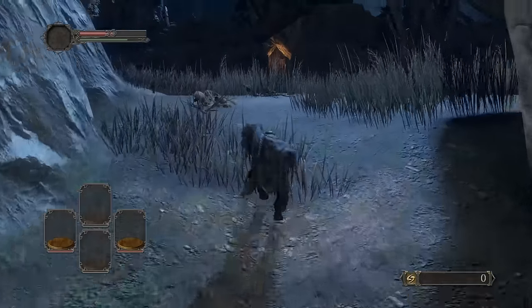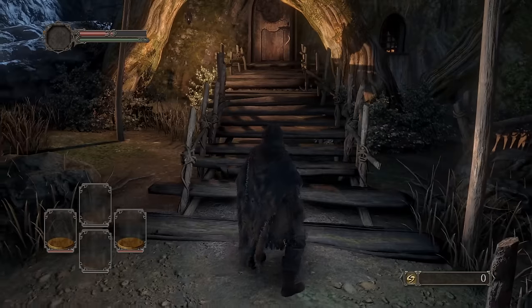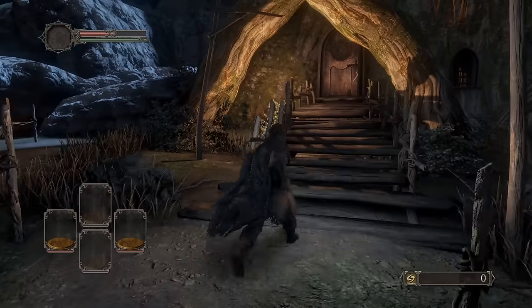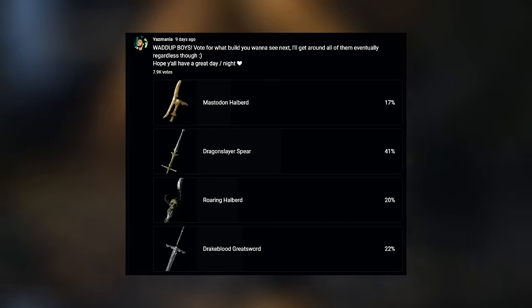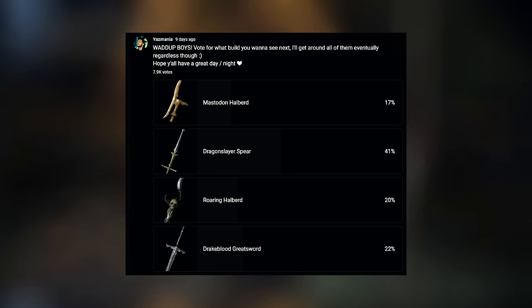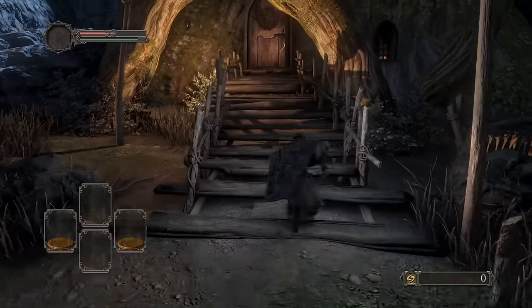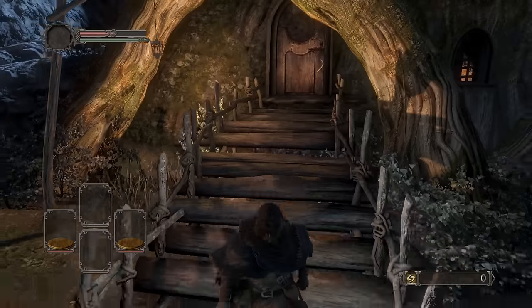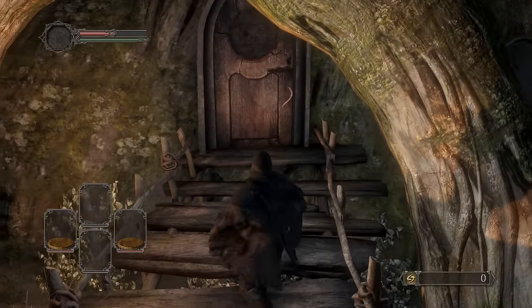Hey, what up boys, welcome back once again. Today we're getting into the roaring halberd. A few weeks ago I made a poll consisting of the dragon slayer spear, drakeblood greatsword, roaring halberd, and mastodon halberd. We did the dragon slayer spear and drakeblood greatsword already. The roaring halberd came in third so we're doing that now, and mastodon came in last so we'll do that next. Thank you to everyone who voted.